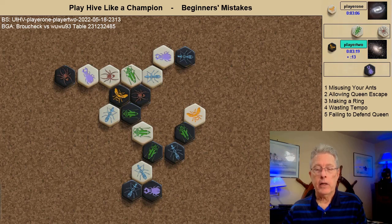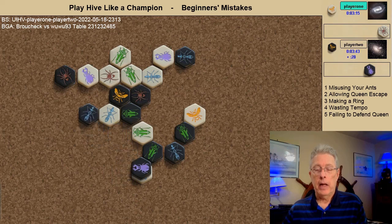The white grasshopper attacks and the black spider is free, but there's no white bug available to take the kill shot. So the black beetle climbs up atop the white ant, freeing the black ant, and when the grasshopper comes in the black ant pins it.